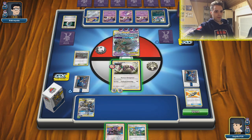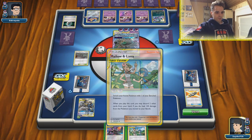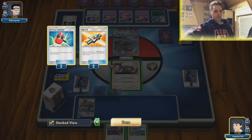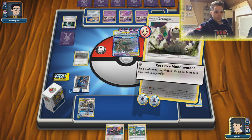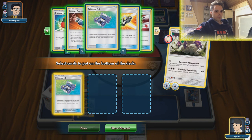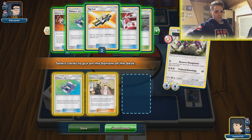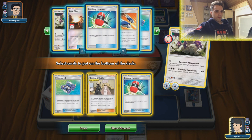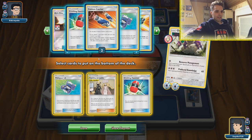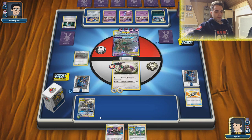The only thing we need is another energy or Counter Gain. Don't want to use Bellelba & Brycen-Man to get rid of Pokégears and Green's — we definitely need to draw a Green's at this point. Research Management — let's get our stuff. Pokégear, and since Cynthia & Caitlin... He might use Judge but I don't think so. Might as well get a Hammer back. We don't need Cynthia & Caitlin — we definitely need a Green's. Let's get these back.